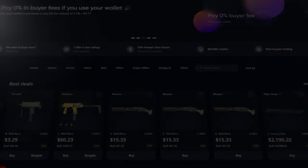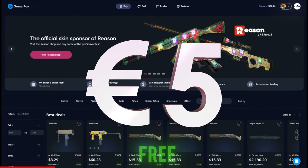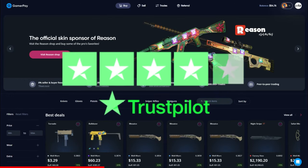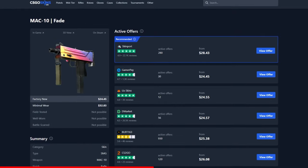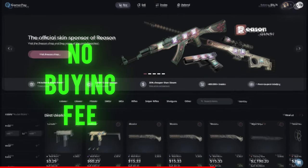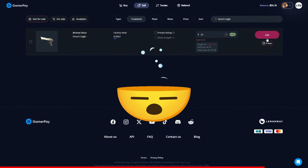All prices will be based on third-party lowest listings according to Price Empire at the time of recording. Today's sponsor, GamerPay, wants to give you a free 5 euros on your first 50 euro deposit. GamerPay is an extremely trustworthy peer-to-peer skin trading website where you can find some of the cheapest CS2 skins on the market. They have no buying fee and only a small 3% selling fee, and you can even sell skins on a trade lock.